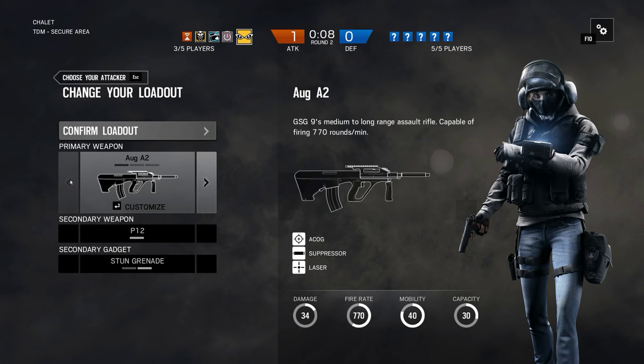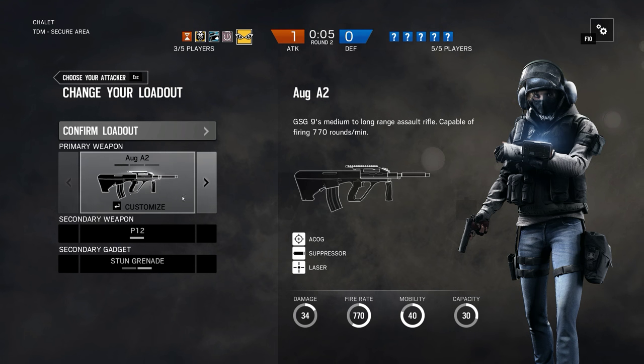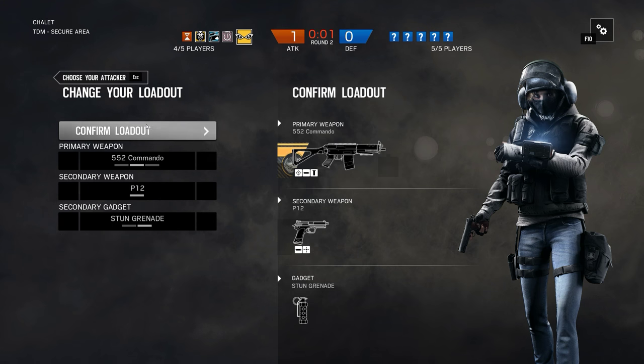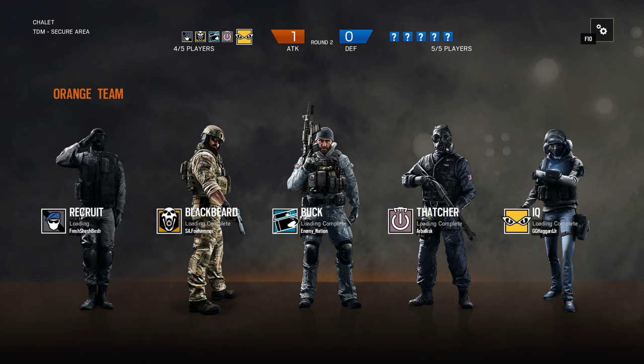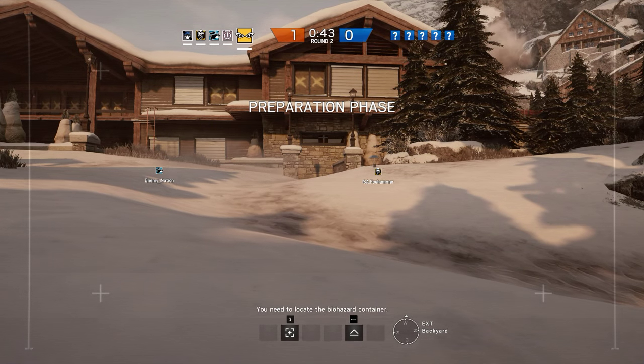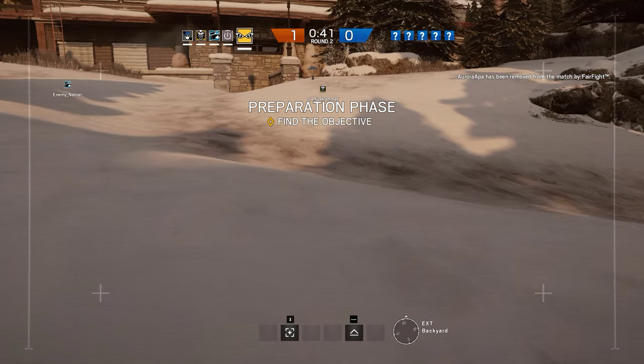With IQ, what do you prefer — AUG or Commando? Commando, I think. Rush is recruit, shield recruit. They did that to themselves — they threw a grenade into the trophy room and blew up the drop down. Oh nice, they opened their own flanking path.